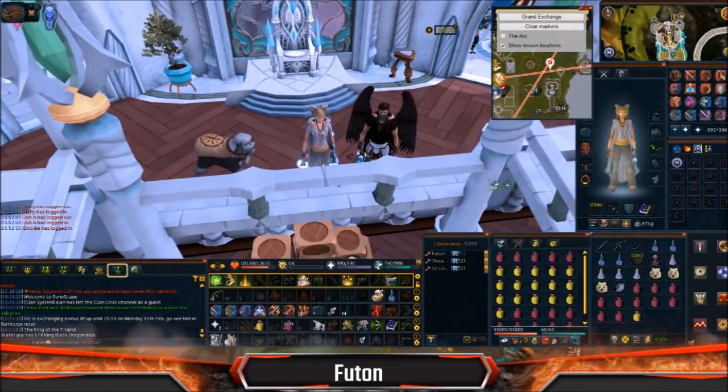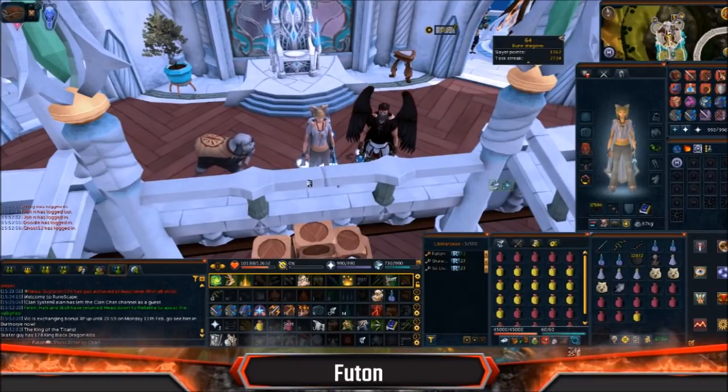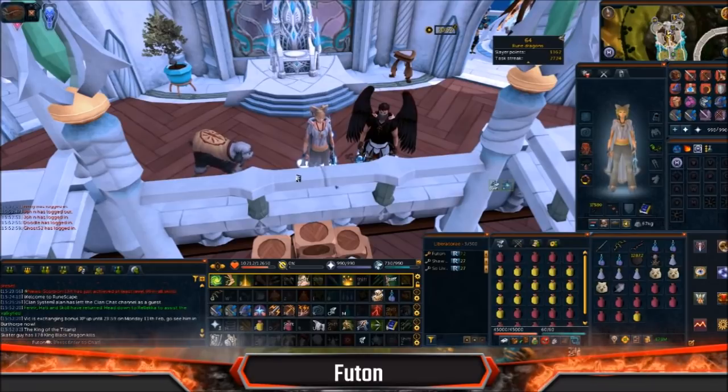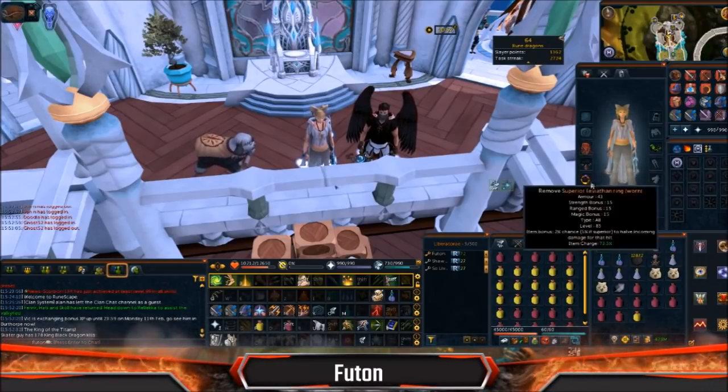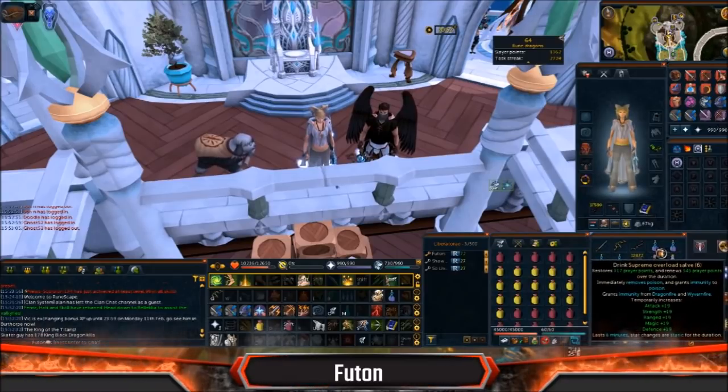Hello guys, it's Futon here and today we're going to be showing you a video on how to brute force Shattered Worlds. Note, this method technically requires little to no gear, and the only thing it majorly requires is Cinder Bang gloves, weapon poison, a cannon, and salve.